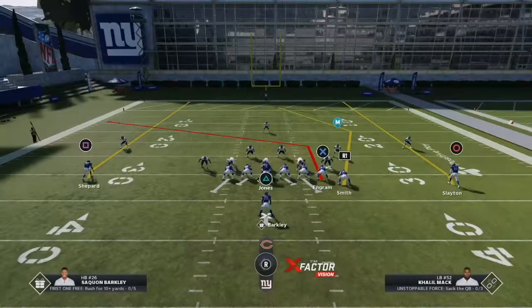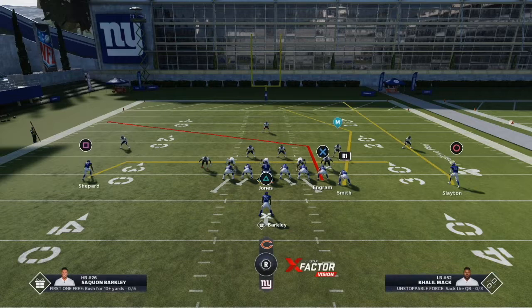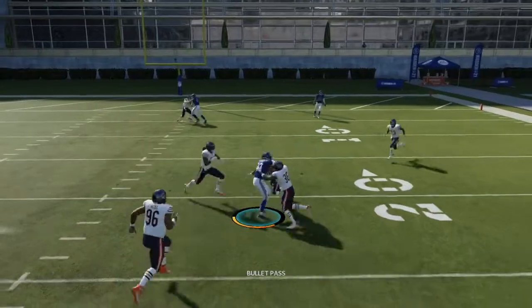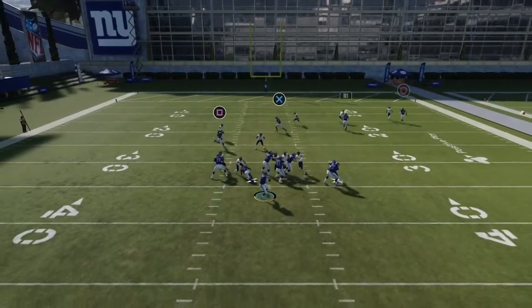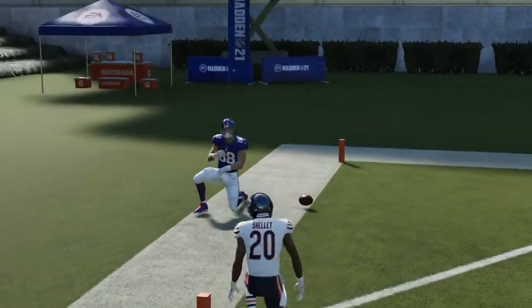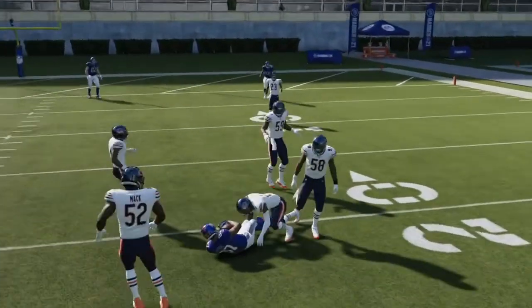First formation is Single Back Wing — we're looking at TE Attack. You can run this play versus pretty much any coverage. First, I'd like to put Square on a drag or a slant — drag if it's zone, slant if it's man. Our money route is Evan Ingram with that quick post over the middle. We also have a high-low read with the drag and the post. We check it down to the drag underneath for the completion.